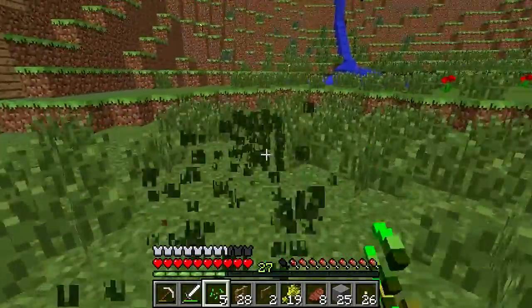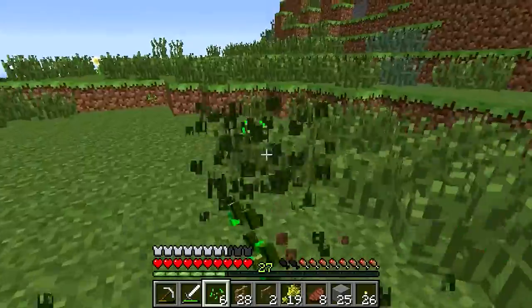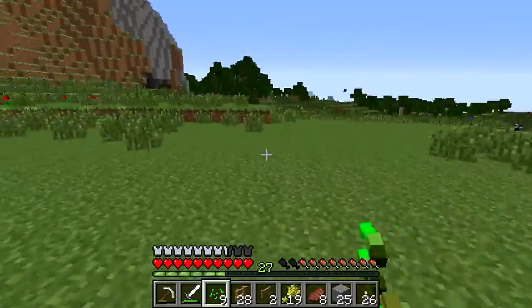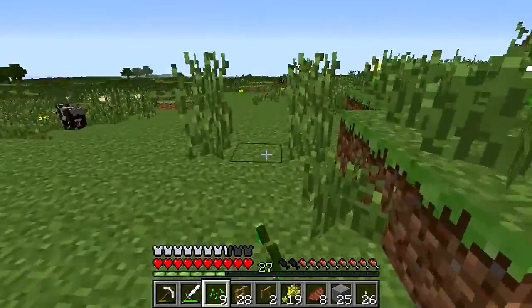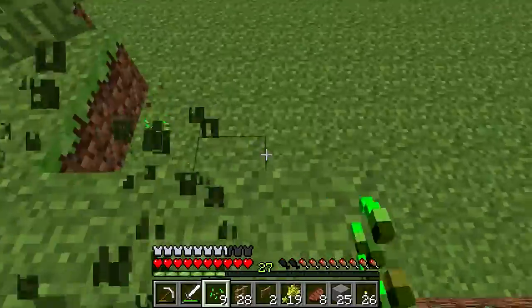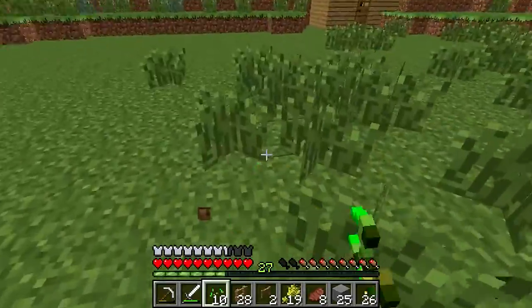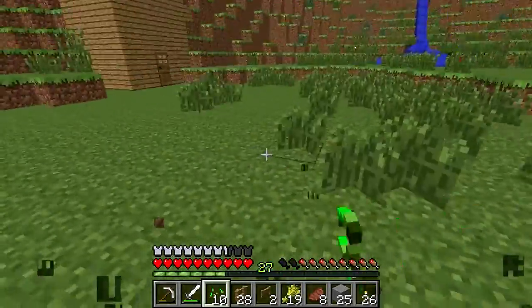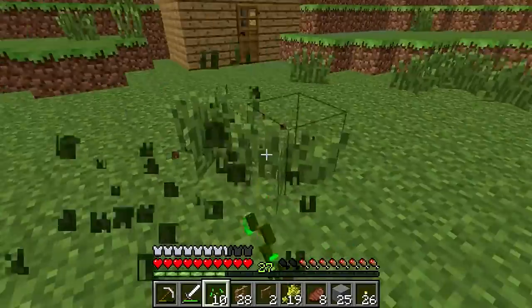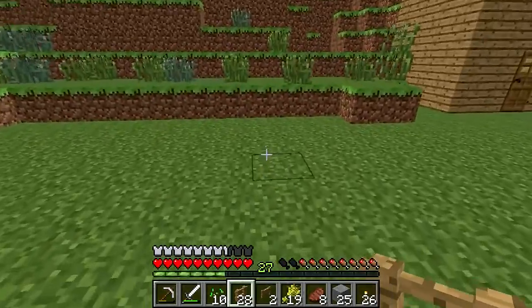Let's clear all this out and then we can set down our fence posts. I think I'm just gonna make it around here because it's probably the closest area I can do, and I'm not trying to make it a huge cow farm — just relatively okay for right now. I got nine seeds off that, which is fine. Okay, let's use this area and start posting fence posts like that.